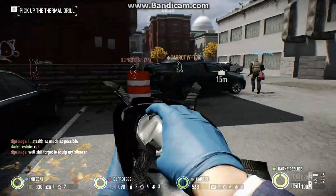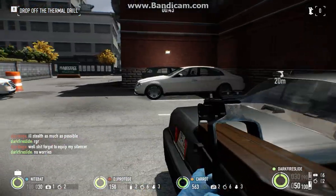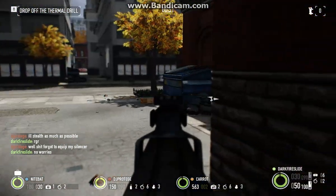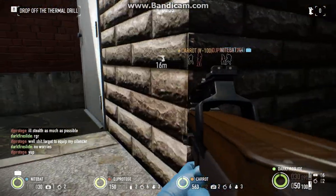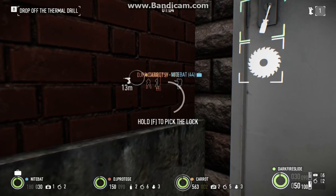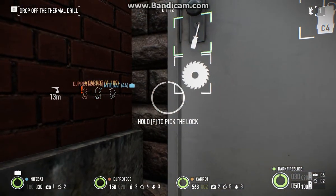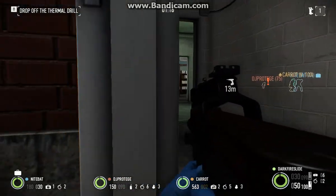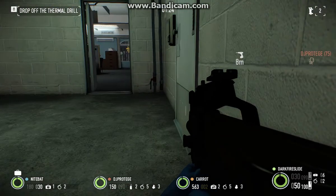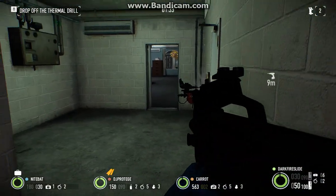I'm going to go ahead and throw my mask on here, now that we are behind the bank. I don't have any silenced weapons, but since we're planning on going loud into the bank anyway, it's not really going to be that big of an issue. You need to keep an eye out while you haven't been detected, to make sure nobody spots you that you don't want seeing you. My friends over there have found a civilian. Hostages are really important in Payday 2. The security room is over here, interestingly enough, and I'm going to go ahead and try to break into this.